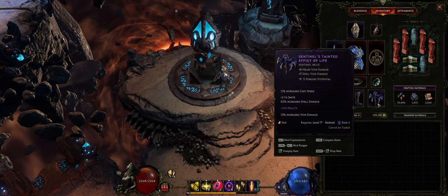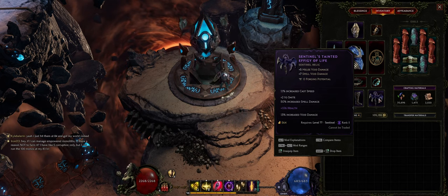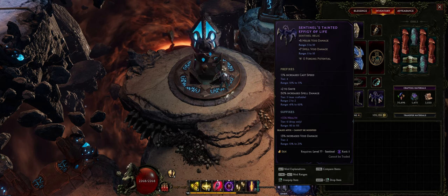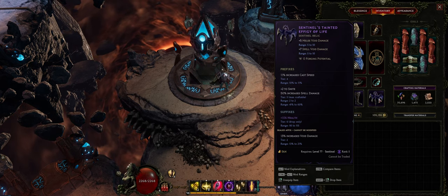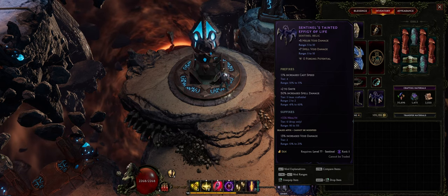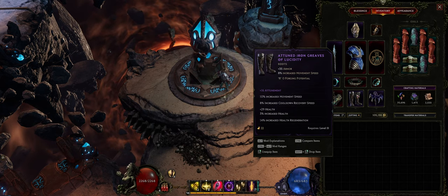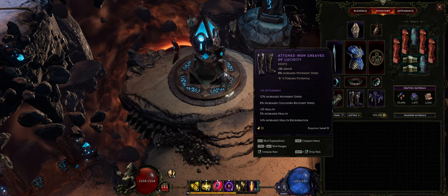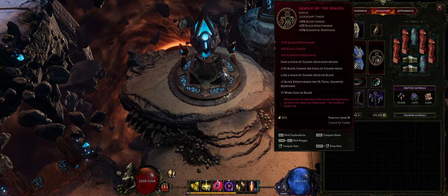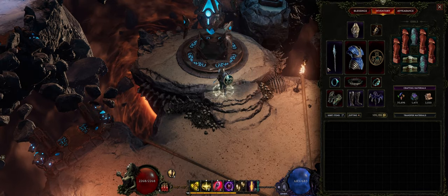On my relic I have plus 2 to Smite with 50% increased spell damage — this is quite a big boost to your damage. I have tier 5, which gives plus 2 to Smite; if you can get tier 7, this gives you plus 4 to Smite, so Smite levels scale really well on an exalted relic. For suffixes: you want flat health, increased health, or hybrid health on all pieces of gear, block chance, as much armor and health as possible, and max out your resistances.